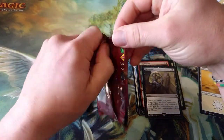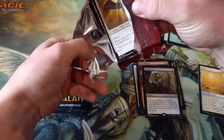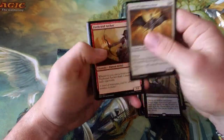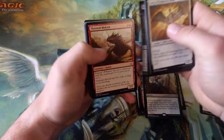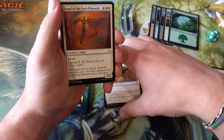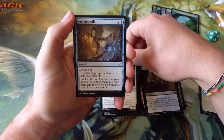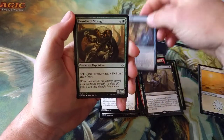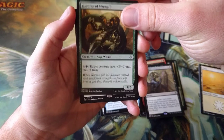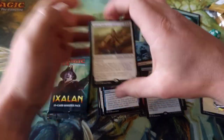Then we have Hour of Devastation. Really there's not a whole lot in Hour of Devastation you're after, other than potentially the Scarab God, which does rotate soon but sees play elsewhere. One through ten — no foil, no invocation in this one, sorry guys. We have Angel of the God-Pharaoh, Supreme Will — not a bad card — Devotee of Strength, and our rare is Drawn from Dreams. Alright, second pack done.